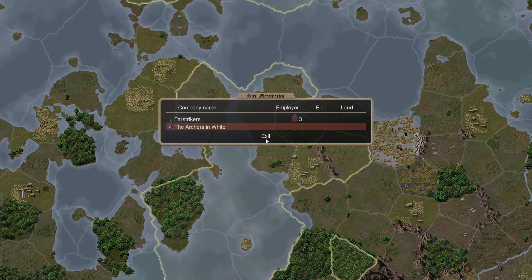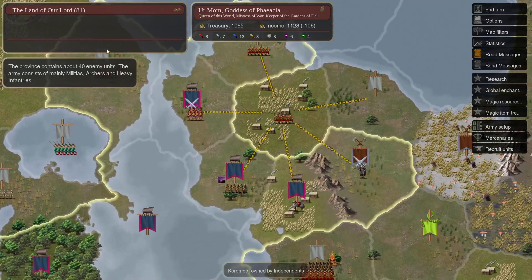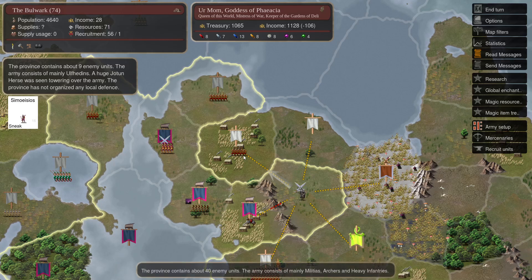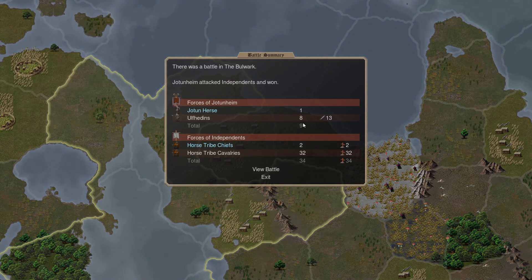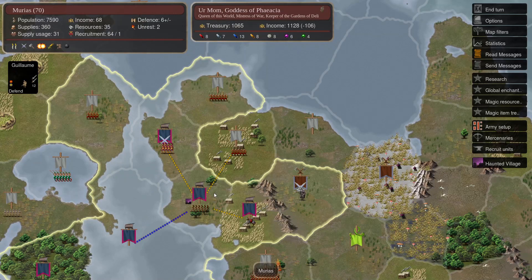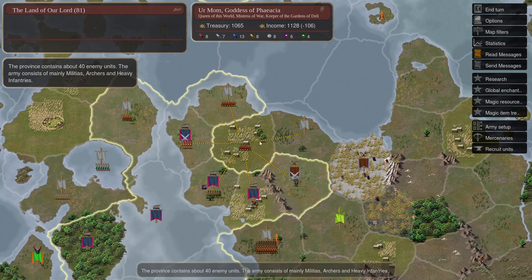I have hired the Fast Trackers mercenaries, who are now aggressively looking at the Land of Our Lord in province 81. We can see the Jotun player there too, so I'm expecting him to come in. If I attacked and met his forces I would probably obliterate his small stack of Uphidins, especially with my 15 Orichalcum Guard backed up by longbow archers. I was hoping for a fight where I would beat him.